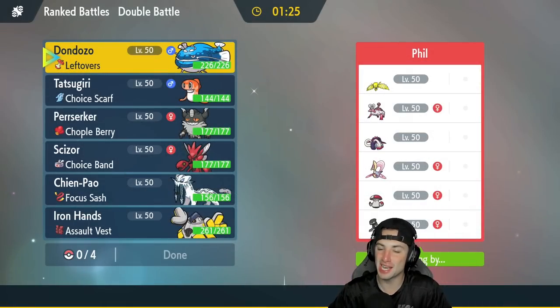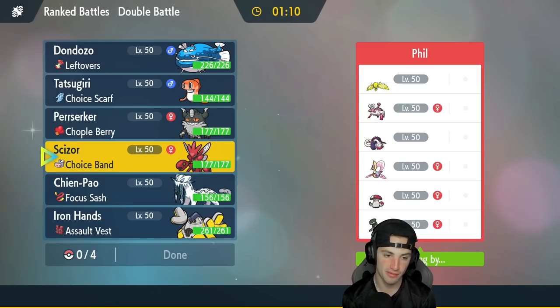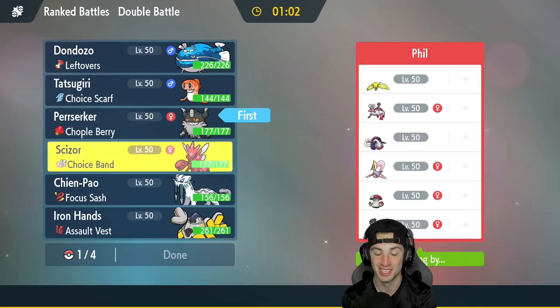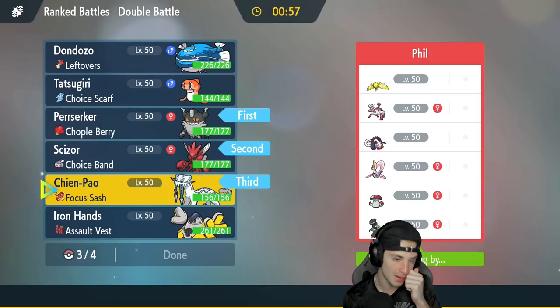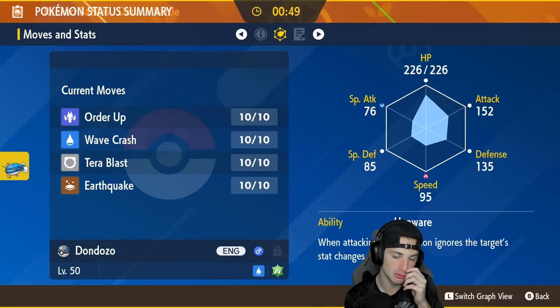Second match — we're going up against a cool team. They've got Roaring Moon, Enamorus, Cyclizar, Great Tusk, Cresselia, and Amoonguss in their final slot. They can definitely pop Trick Room, they can go Shed Tail — but I feel like a good lead could be Berserker and Scizor. Dondozo has decent speed against Trick Room Pokemon and a great moveset with Order Up, Wave Crash, and Earthquake.